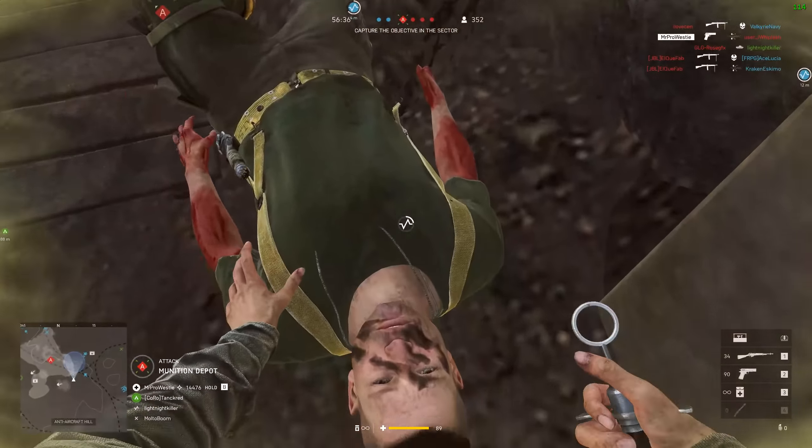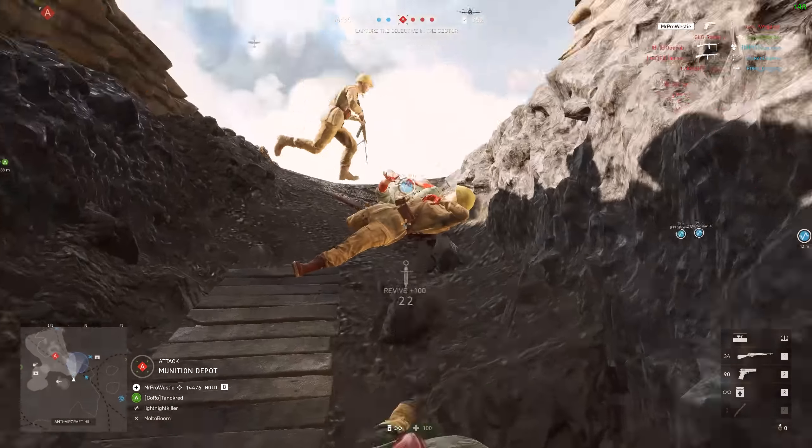That extra 25 meters in distance over the Tromboncino at maximum damage really makes a big difference on the new Pacific maps. In general these maps are wider, with more open spaces you have to move across. Knowing that you only need to land two body shots within a 75 meter range to drop an enemy gives me a lot more confidence as a soldier — I'm spending less time shooting out in the open and more time moving to the next objective or getting into cover.